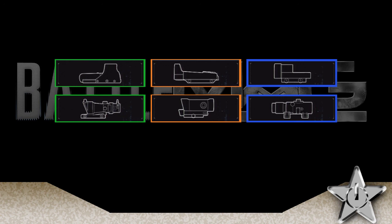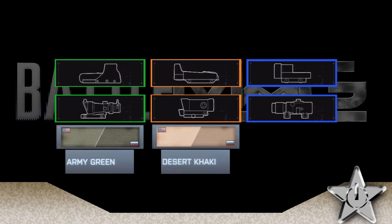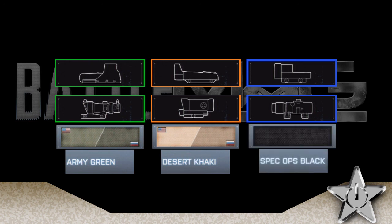For camo: Valor uses Army Green. Sever uses Desert Khaki. And Raven is dead simple — Spec Ops Black. End of story.